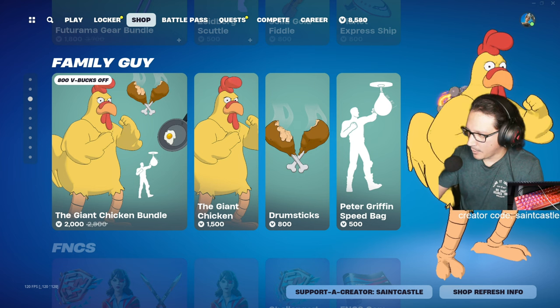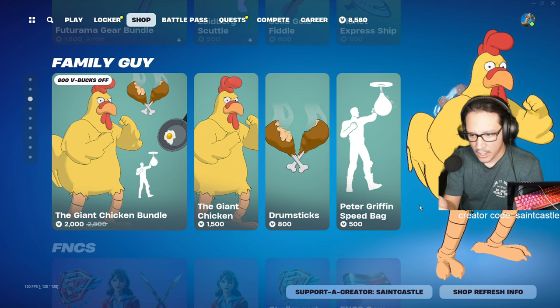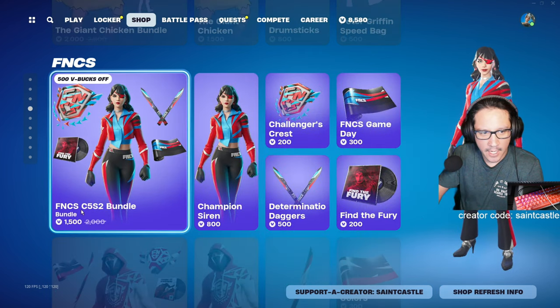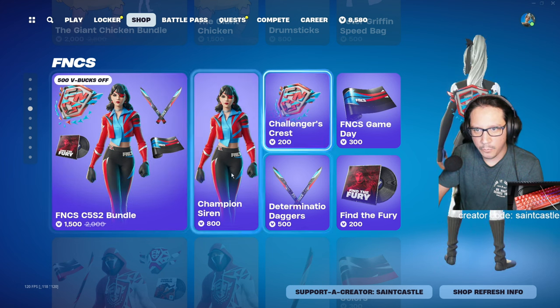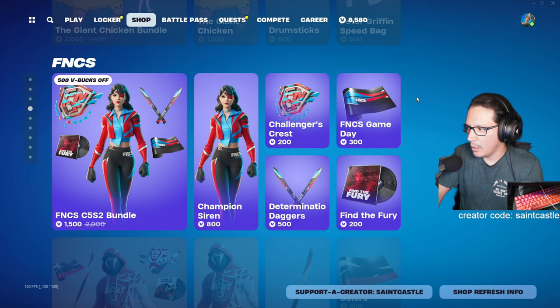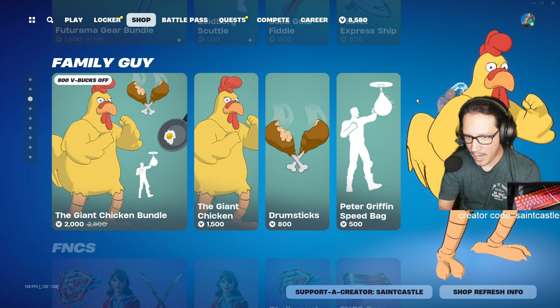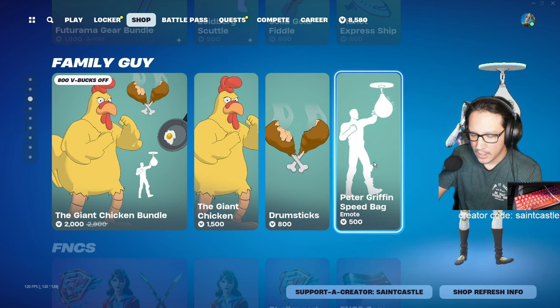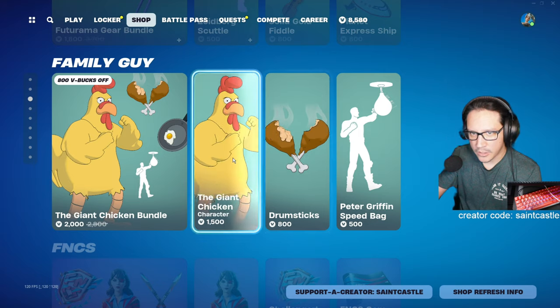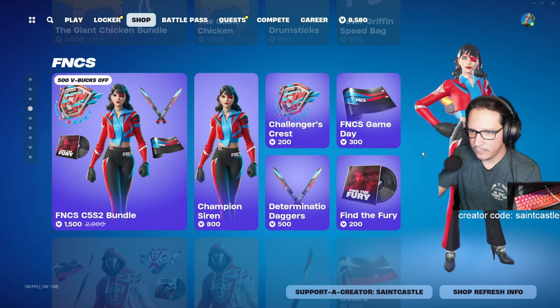Holden has FNCS Siren. I've looked into FNCS stuff in the past — they won't come out with it anymore since each FNCS is different. This one's for Chapter 5 Season 2, so it probably won't be available after this season. I'll probably end up getting it. Items with 12–15 shop appearances are kind of rare.